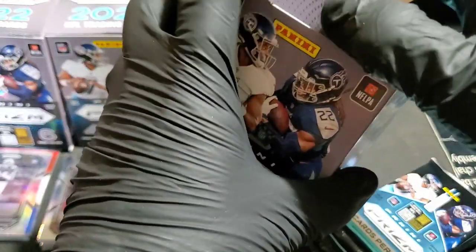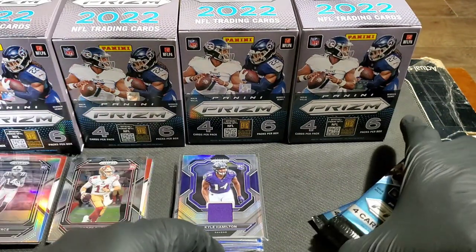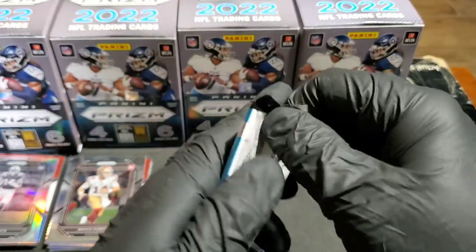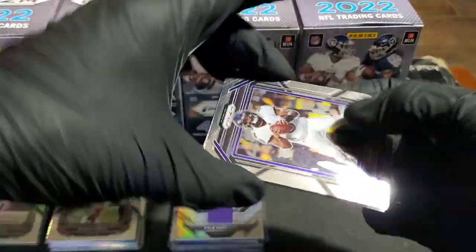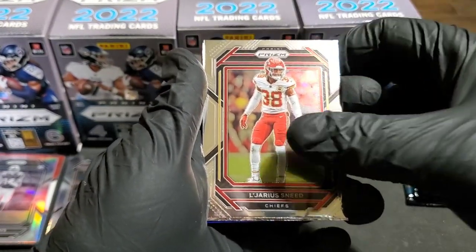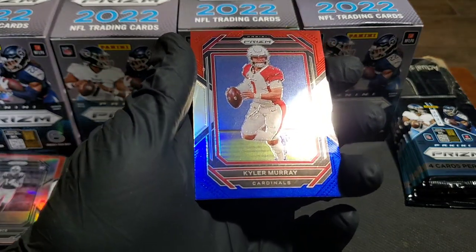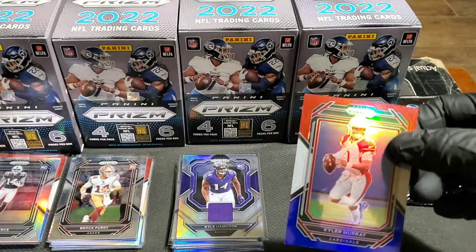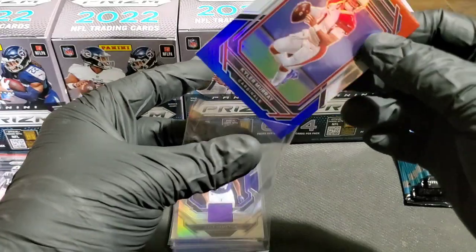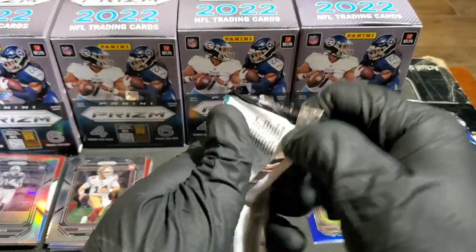Final six packs and then we can determine a winner — this is going to be a hard product to call. Pack number one, box number four: Lamar Jackson starting us off. Chris Sneed, Deontay Johnson, and a Kyler Murray vet on the red, white, and blue. Pack number two: Robbie Anderson, Aaron Jones on the Packers, and big Dan Marino — nice vet on the red, white, and blue prism — and Evan Neal on a rookie card.